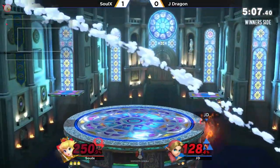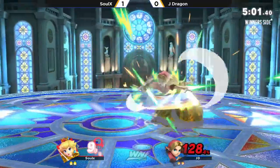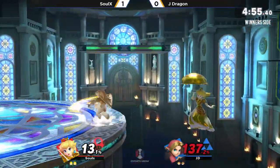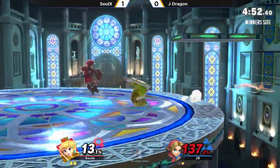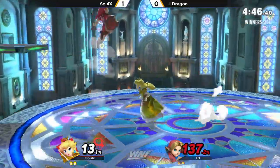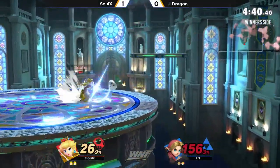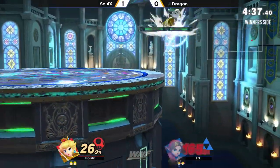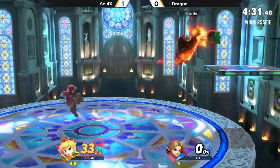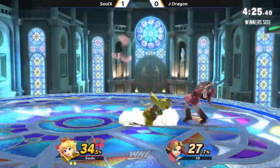SoulX getting so much stock mileage on this life. He was off stage on the complete opposite end and it killed off the top on the left side — I don't care who you are, that should have rocked you regardless of who you were playing. This is the place where you need to play as safe as possible. SoulX smart for doing that — we saw the shield come up immediately with the bomb in hand. He directional air dodged. JD and those directional air dodges — we've got to be careful. An up-B probably would have made it.